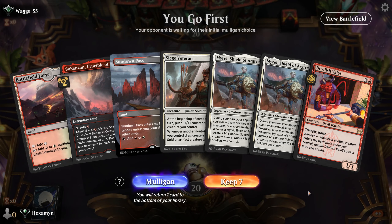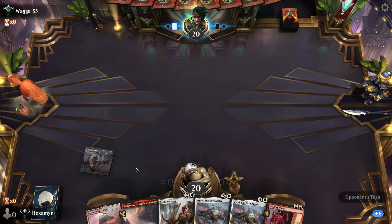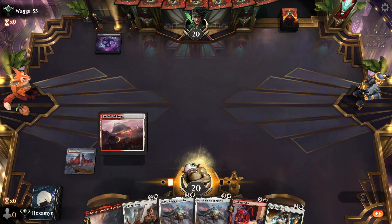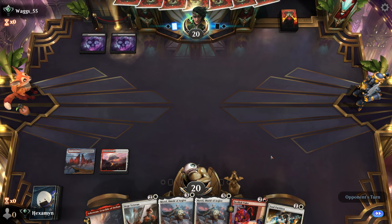All right, on the play for game 2. Our hand's okay — a little bit greedy, all three or four drops, so hopefully we find a creature we can cast early. We'll start with our Sundown Pass again. Opponent with a Swamp — nothing else we can do except play our land and say go. Opponent plays a second Swamp.